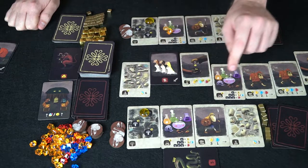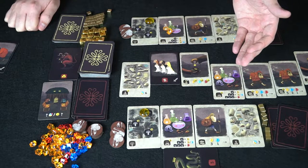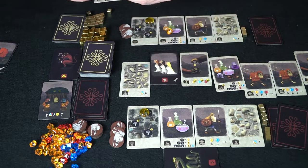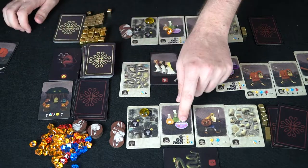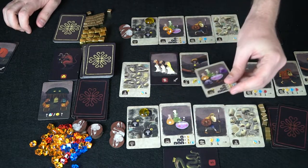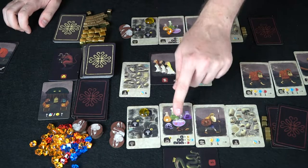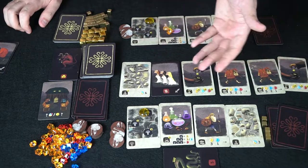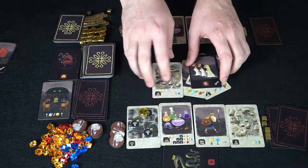Moving to improvements: you can select any one card from your push-your-luck draw, spend gold for an escort, or spend gold to upgrade your forest. We'll upgrade the forest — spending three gold — which upgrades production from one to two. After that improvement, we check for demons: since we played five or more cards we take the serpent, and the remaining pushed cards are discarded.